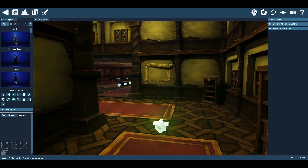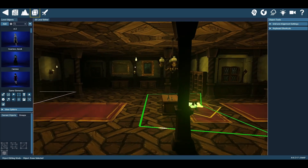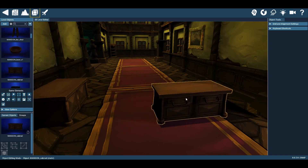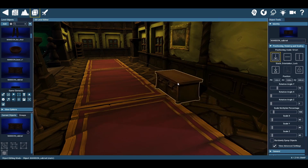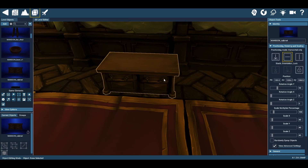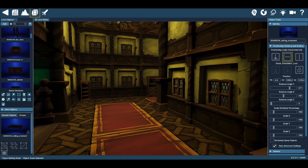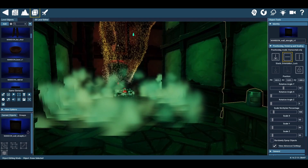Another good feature is the level editor. It's like a lot of other game software editors — pretty much a drag-and-drop system where you can drop items into the map relatively quickly. There are a couple of times where moving an object can be a bit of a pain, particularly the positioning system when dealing with flat meshes such as ceilings. But overall, it's still pretty easy to use.